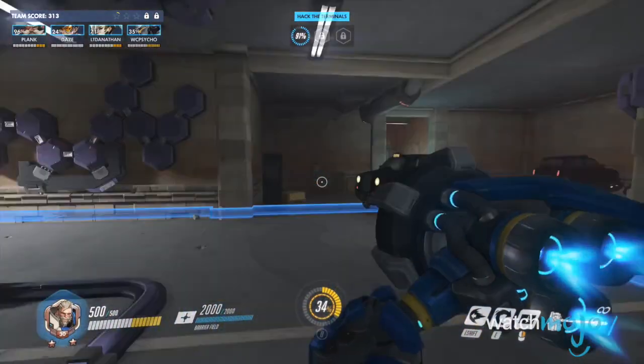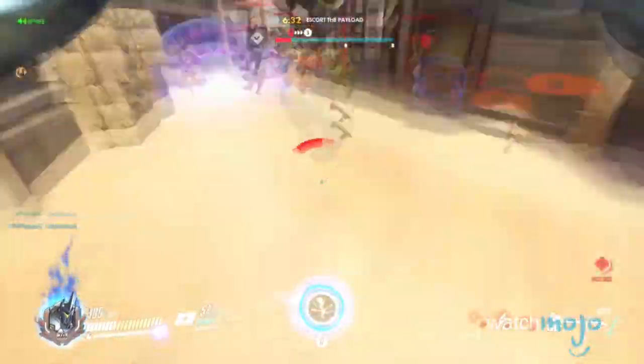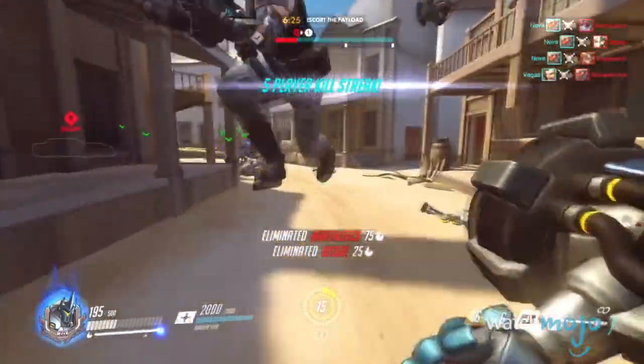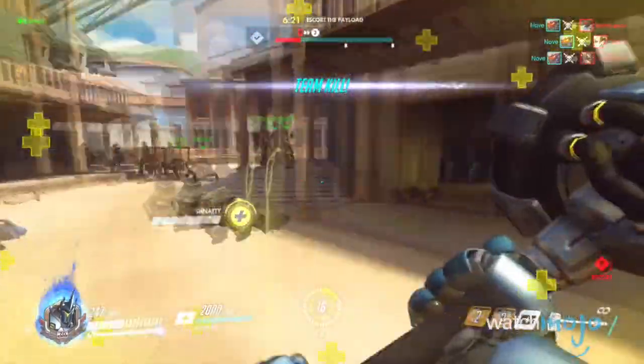Reinhardt's armor allows him to carry a massive rocket-powered hammer that he can swing at an impressive speed. What's more is that when he powers up his Earth Shatter ultimate ability, he's able to break the ground beneath his enemy's feet, ultimately letting players set up devastating combos that can wipe out an entire team.